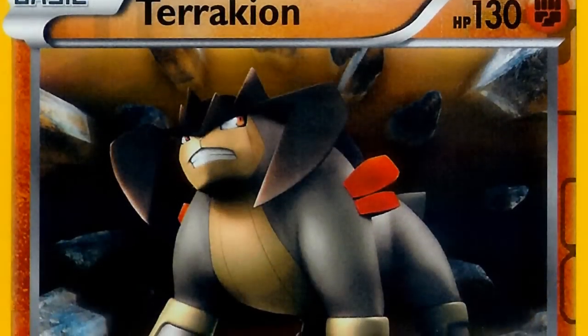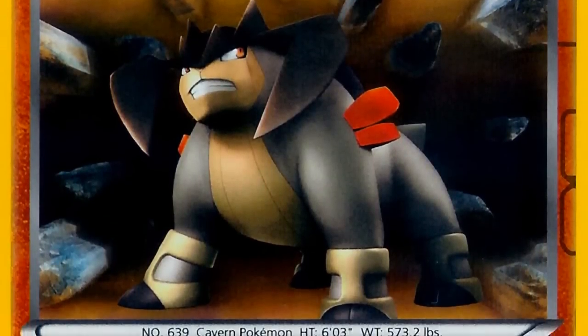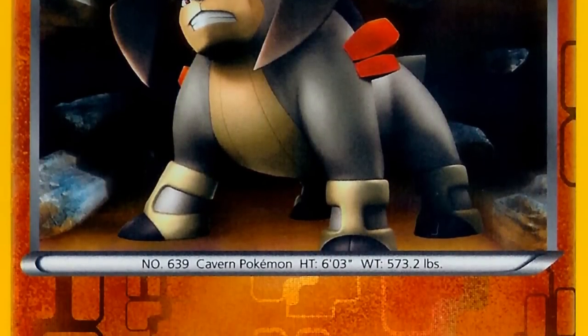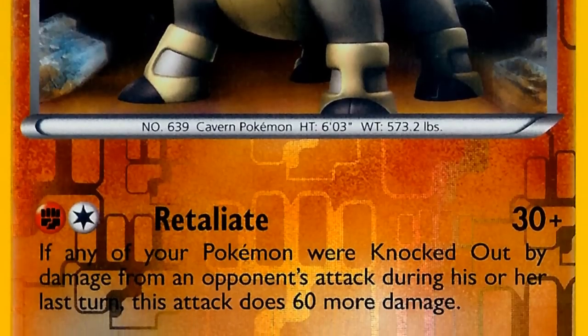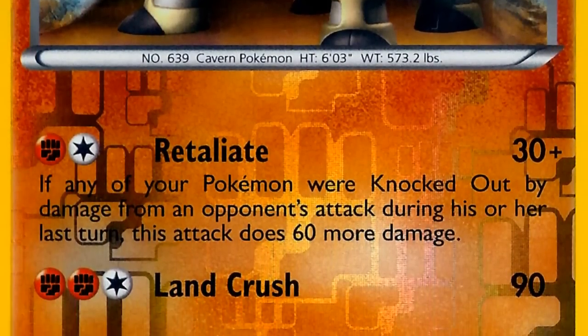I didn't play any EVO light because I didn't think the deck needed it — you're going to get one-shotted and they're going to one-shot you. I played Terrakion and prism energies instead of fighting energies, because prism energies have dual use instead of a fighting energy that can mostly only be used with Terrakion.